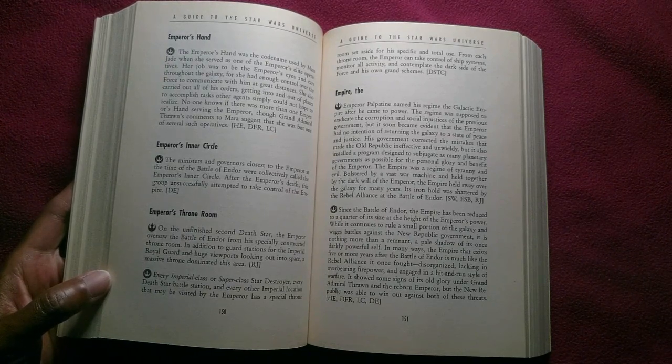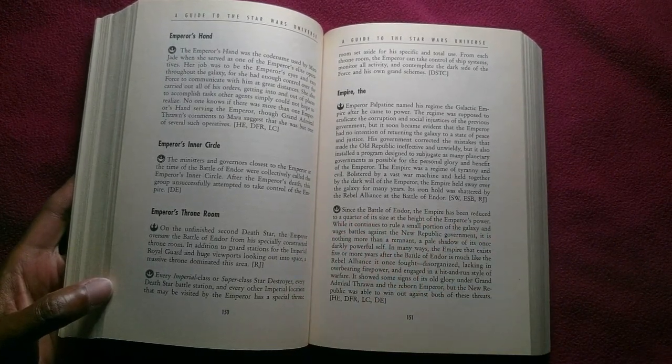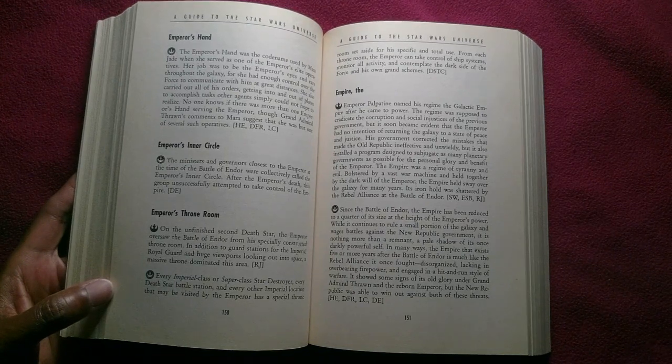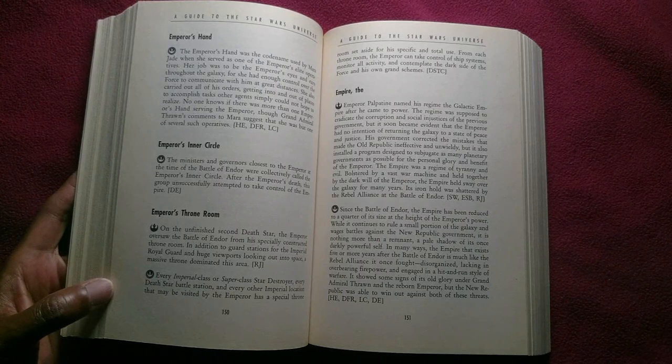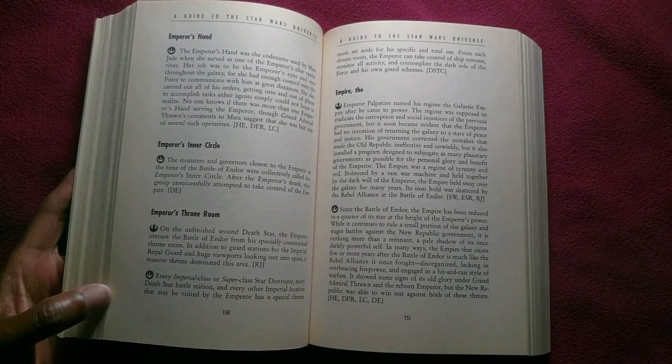The Empire held sway over the galaxy for many years, and its iron hold was shattered by the Rebel Alliance at the Battle of Endor. Since the Battle of Endor, the Empire has been reduced to a quarter of its size at the height of the Emperor's power. While it continues to rule a small portion of the galaxy, it is nothing more than a remnant — a pale shadow of its once darkly powerful self. Disorganized, lacking in overbearing firepower, and engaged in a hit-and-run style of warfare, it showed some signs of its old glory under Grand Admiral Thrawn and the reborn Emperor, but the New Republic was able to win out against both of these threats.